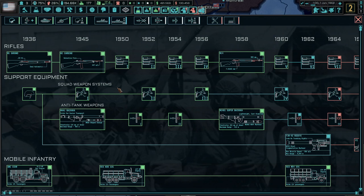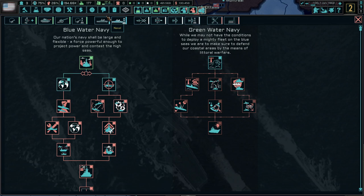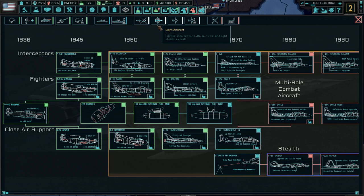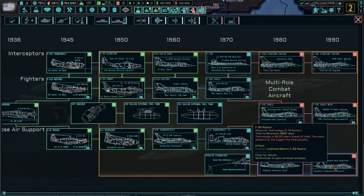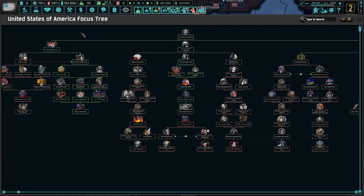Looking at research for the U.S. — you've got all U.S.-specific weapons, which I like. Naval doctrine includes green water and blue water navy options, helicopters, light aircraft, and you can go all the way up to the F-16, and even the F-22 Raptor by 1990. That's really cool.